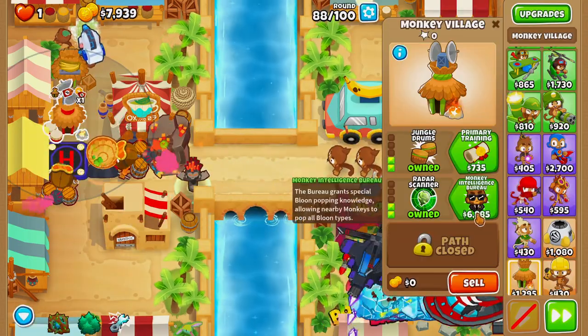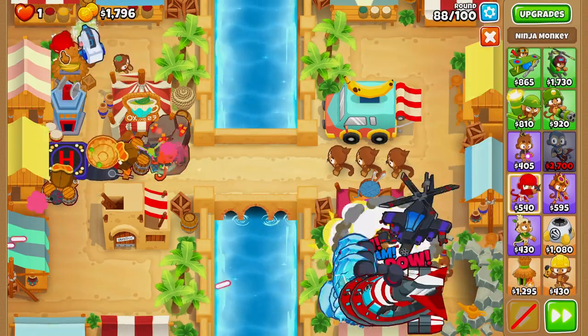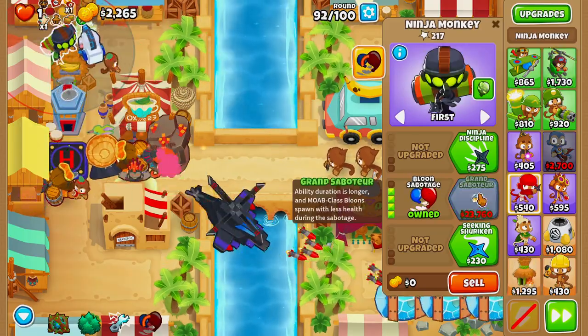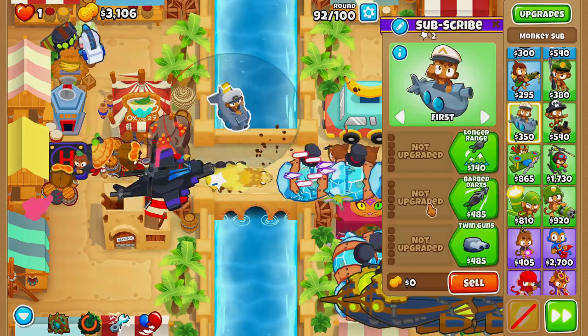Next on round 88 we'll buy monkey intelligence bureau. Then we'll come up above our village and grab ourselves a ninja, upgrading it up to shinobi tactics and then balloon sabotage on round 92.